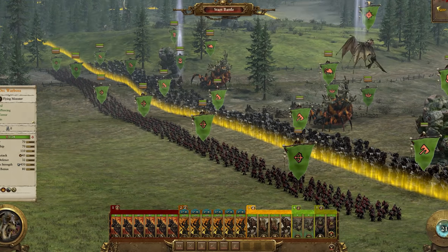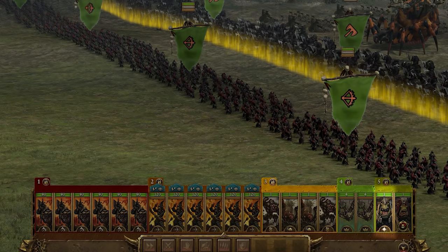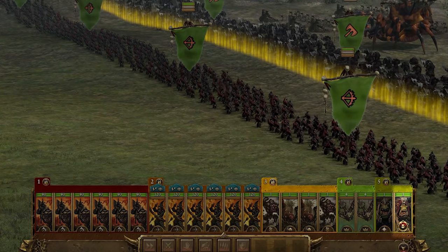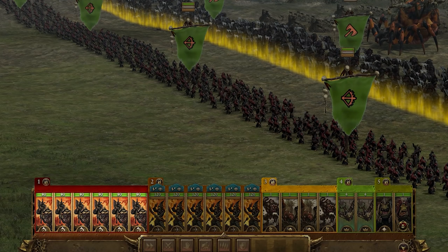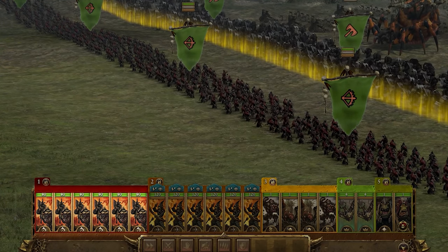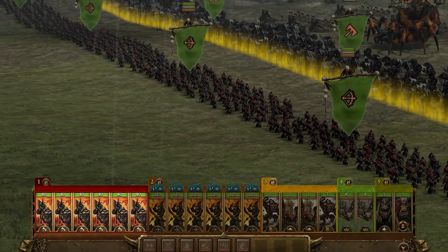My late game composition is still led by the Orc Warboss, who should be on a flying mount by now and able to take down enemy back lines and assist on the front lines wherever needed. The Orc Shaman should have all their spells by now and also be on the Warbore Mount to get around much more quickly. For the front lines, we're going with 6 Black Orcs — top of the line frontline units with extremely high armour and high damage, meaning they can go toe to toe with almost anything and come out on top. Combine this with some casts from the Orc Shaman and they will be shredding whatever you put in front of them.